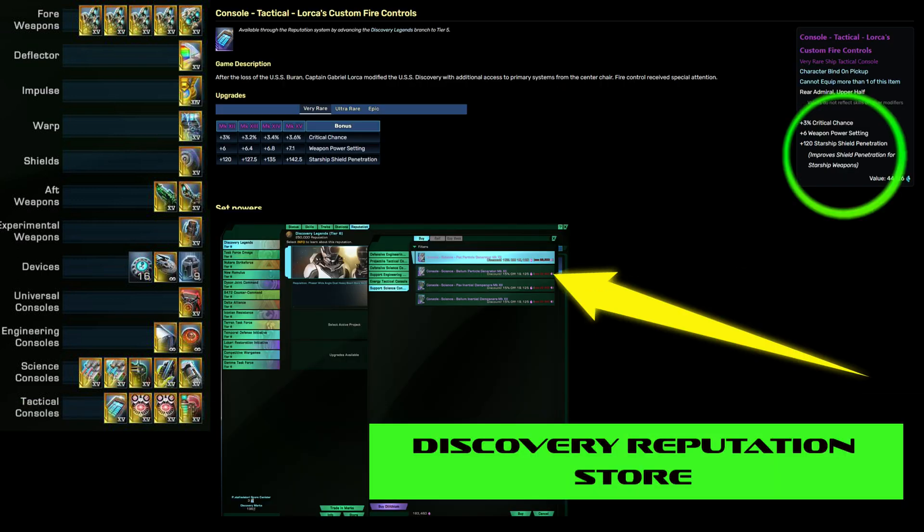For ship traits we have Withering Barrage, Tear Open the Gates, and Improve Arrest. Tear Open the Gates is from the ship, and Improve Arrest is from your specialization trees — and they're free. Also: One Impossible Thing at a Time, Improve Critical Systems, and Improve Temporal Insights. Those are both from finishing your recruits — I believe one is Delta and the other is Temporal.